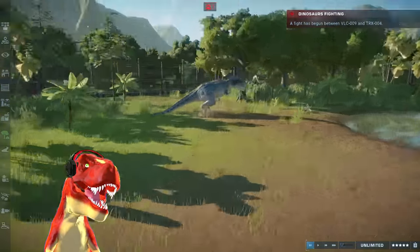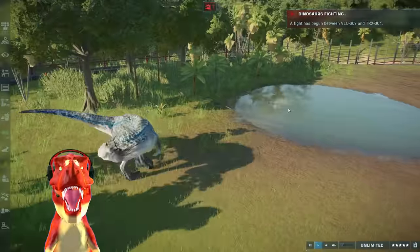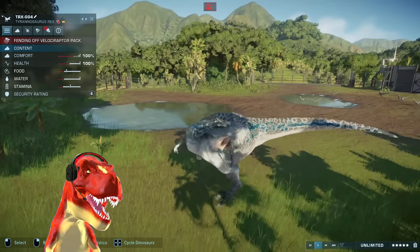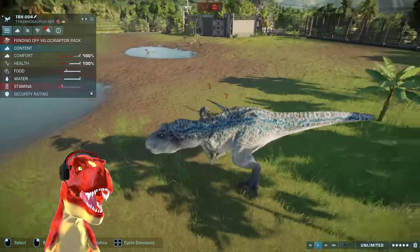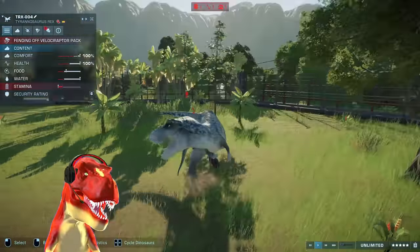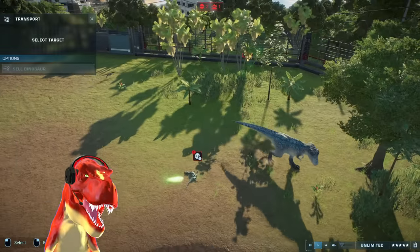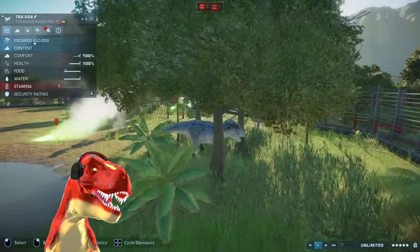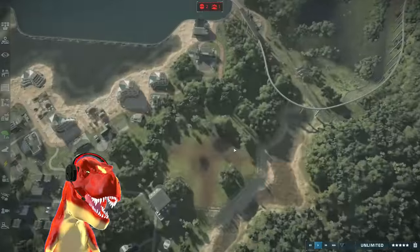Just waiting for the battle — quickly speed this up. There we go — always when I speed it up, the battle starts. Look at that Blue in the air — and there it goes. Is that actually going to die in the water? No, it's still alive. Let's spectate this T-Rex. Fending off the Velociraptor pack. It's still got 100% — stamina is low. That is a dead Velociraptor — it just shakes it off the leg and grabs it. Those are two down.